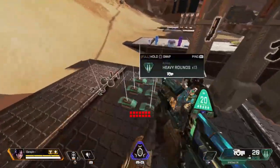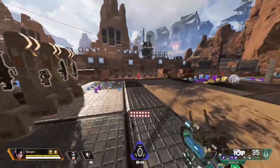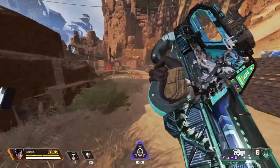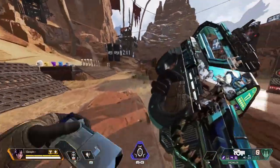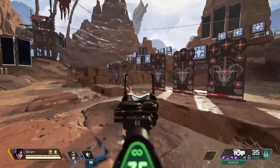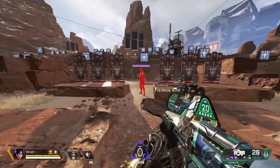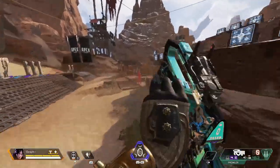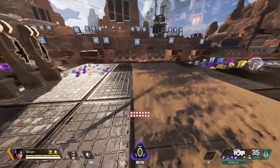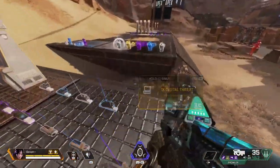Next up we have the Prowler. The Prowler is probably the best SMG in the game right now, but a lot of people sleep on the burst mode. The burst actually does more damage per second than full auto, and full auto can be a little difficult to control. Without a heavy mag the burst is an ammo hog — you only get four bursts on a five-round burst gun, so you can run out of ammo extremely quickly. Keep that in the back of your head.